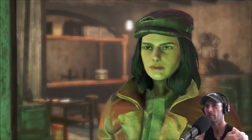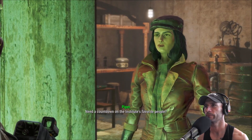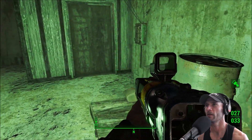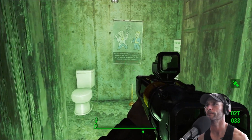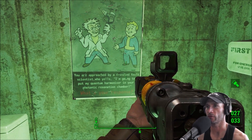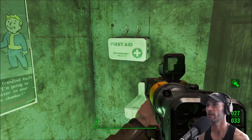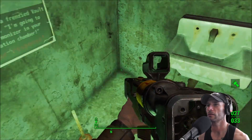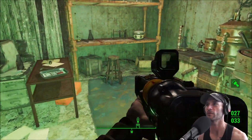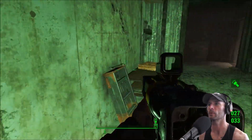I tried to put the subtitles on and they displayed for a second but now they're not showing. Your thoughts need a countdown on the Institute's favorite people. No, we should get going. Got one more door. 'You are approached by a frenzied vault scientist who yells: I'm going to put my quantum harmonizer in your photonic resonation chamber. What's your response?' Yeah, there's some stuff here — good resources for settlement building, like fertilizer and crap like that.